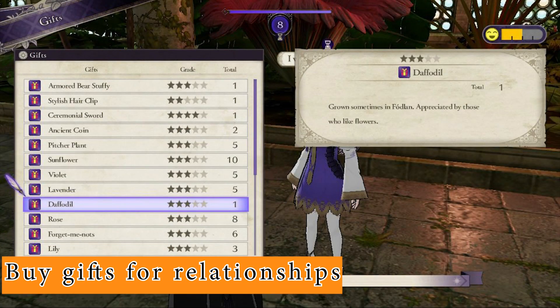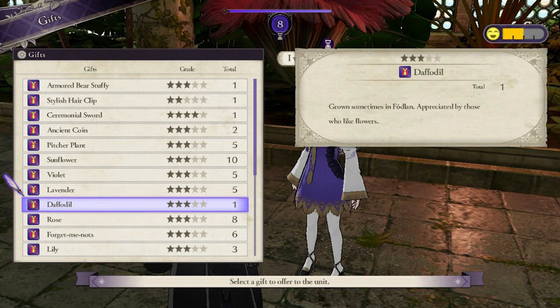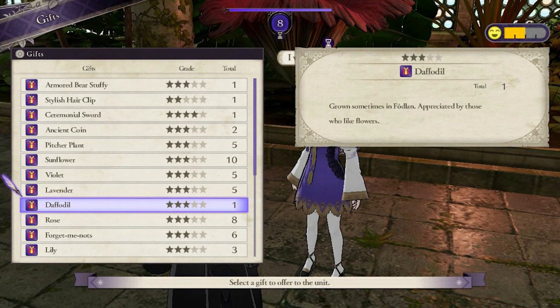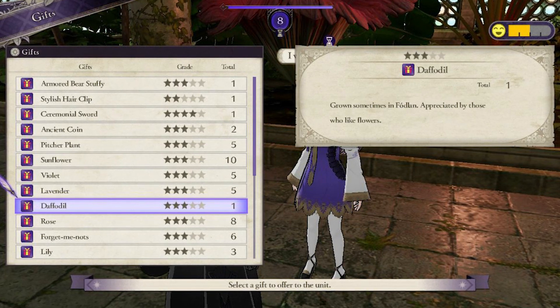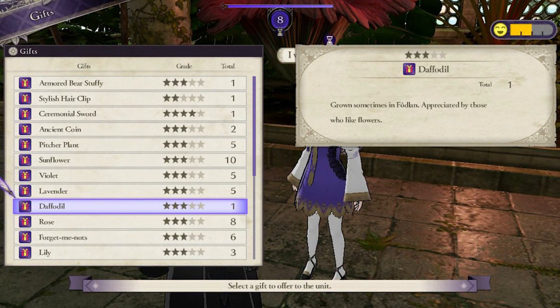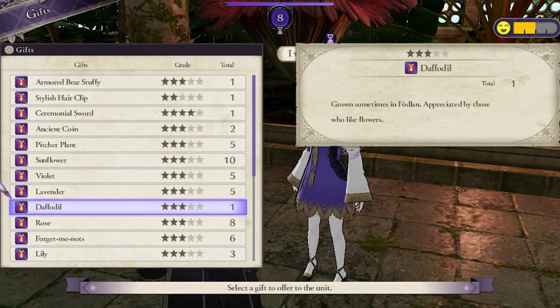Buy Gifts for Relationships. Forming good relationships is important in Fire Emblem Three Houses. One of the best ways is to buy gifts from merchants and give them to your students or fellow soldiers. This also means that you should complete every side quest there is, because some of them unlock new merchants in the monastery.